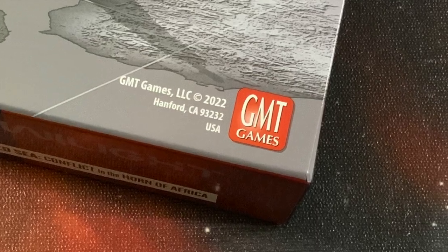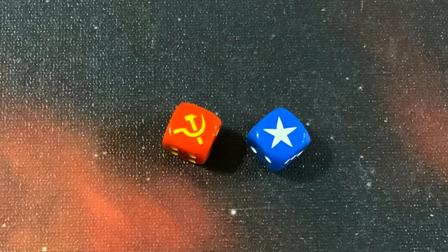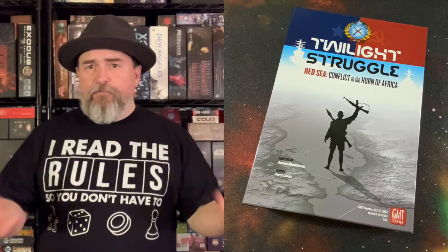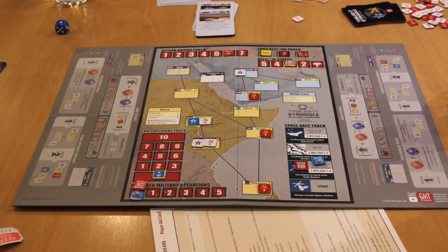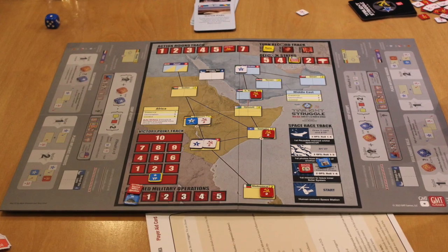In Twilight Struggle: Red Sea, Conflict in the Horn of Africa from GMT Games, two players take on the roles of either the United States or the Soviet Union as they compete for influence in Africa and the Middle East. This game is essentially a game of Twilight Struggle. If you're familiar with the basics of Twilight Struggle, which we covered in our very first episode of The Discriminating Gamer back in 2014, you'll be very familiar with this game.